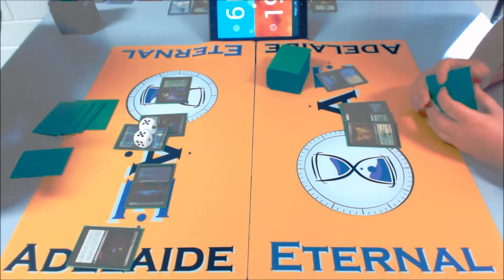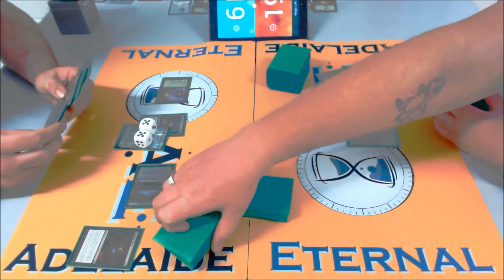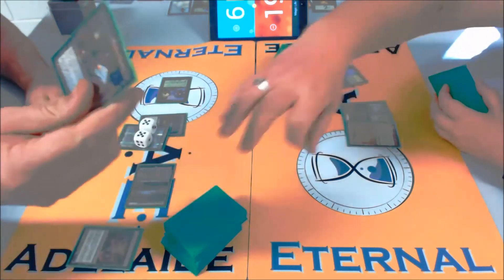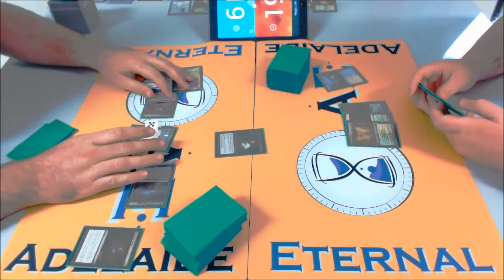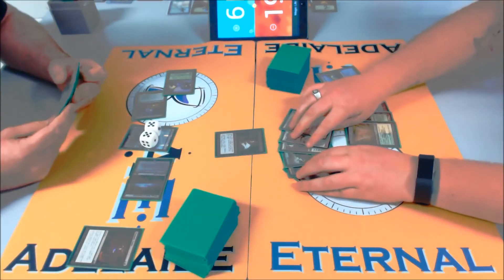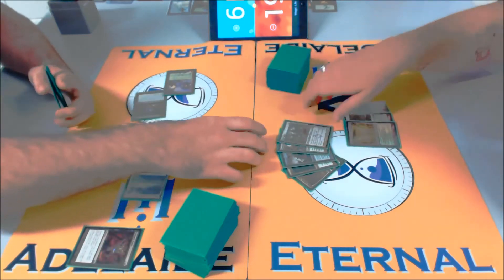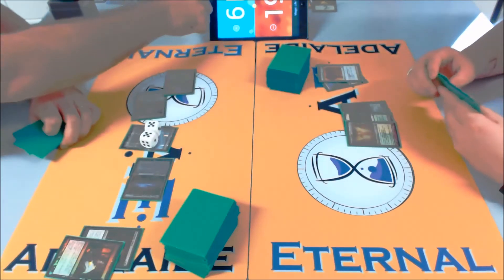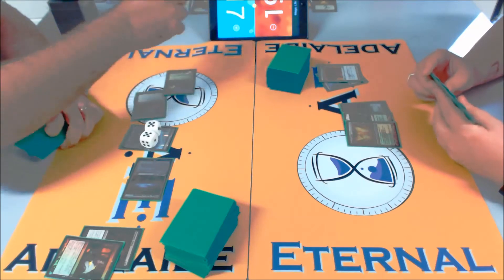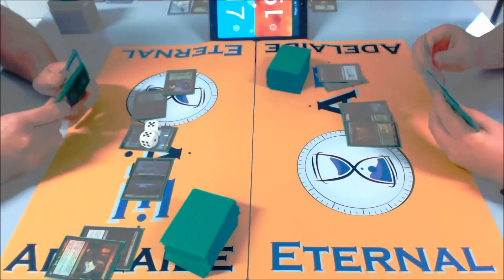There's a Demonic Tutor from Nick on the left — he's obviously searching for something. This is where you might search for Mental Misstep, but Thoughtseize — I like Thoughtseize there. I think this is really well played. Not needing to blow up two of your lands just to lose to a mull-to-five hand — taking your time, being patient, hitting that Thoughtseize and knowing if you can go off or not. It only takes one swing with the Marit Lage.